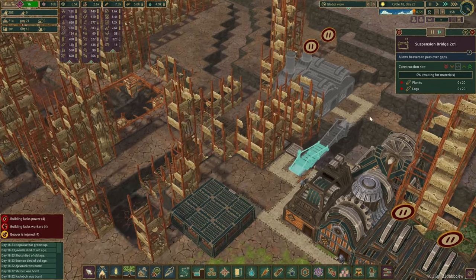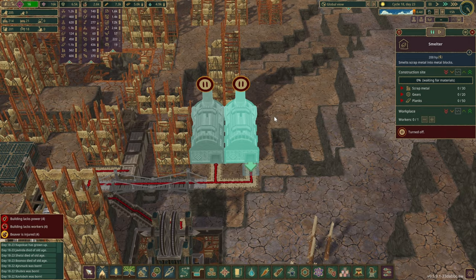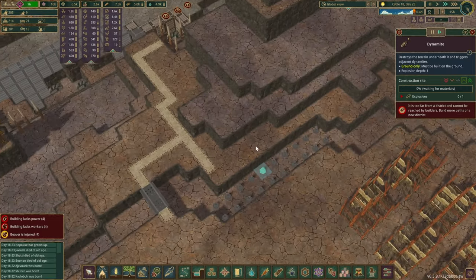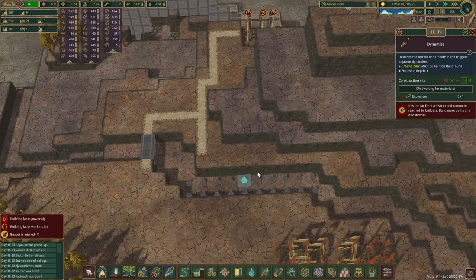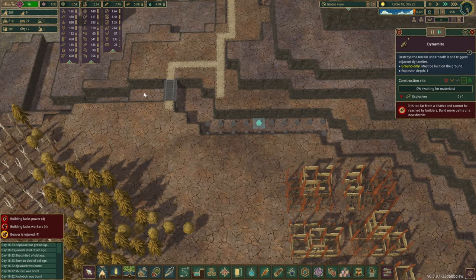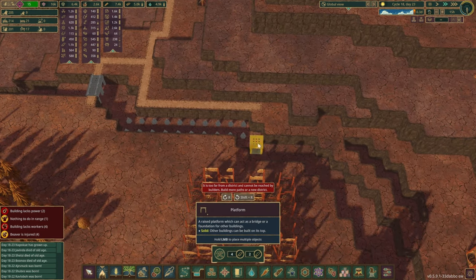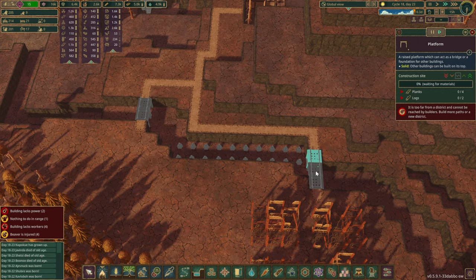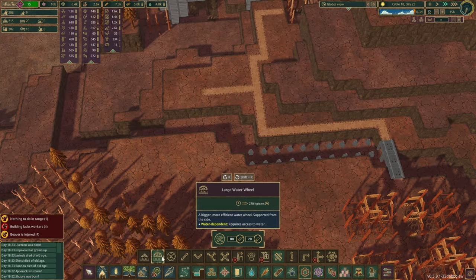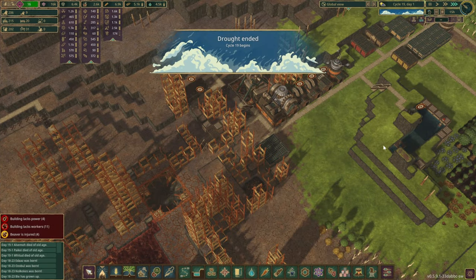We're going to need a bit of power here as well, and for that we've queued up a few dynamites in this tiny little canal. Getting here is pretty far from the colony — so where shall we cross? This area isn't the best, so why don't we change it up a bit. We'll do a few platforms here and delete this bit. I believe we might want to have another large water wheel somewhere around here. The drought has ended and the wet season has started.